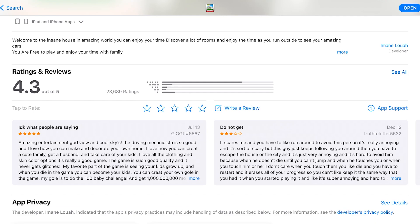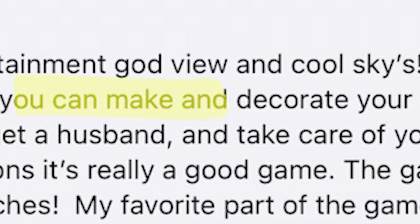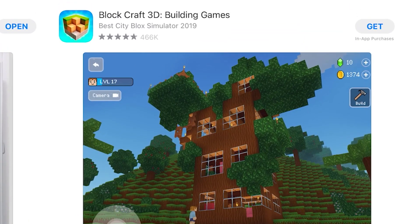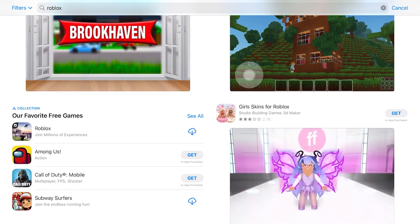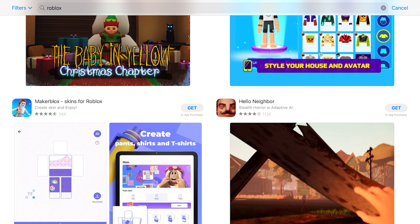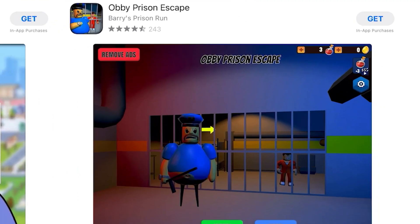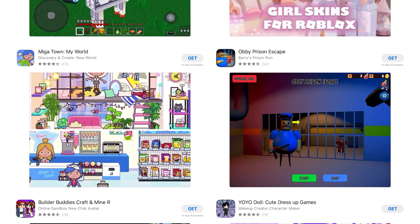New reviews are good too. This person says: Amazing Entertainment, God View, and Cool Skies — I love how you can make and decorate your own home. That one looks like Minecraft so I'm not even gonna bother. Girl Skins for Roblox? They just stole the Fashion Famous intro — this has 2.7k reviews, might as well download this as well. This one is MakerBlock Skins for Roblox — you can basically make your own clothing for Roblox, like if you have a group or something. That's really cool. We're gonna download that one too. We also got Obby Prison Escape, which is basically an obby on Roblox put into an App Store version. This looks really, really terrible though. We're gonna download that.